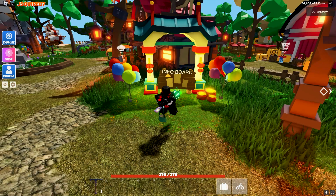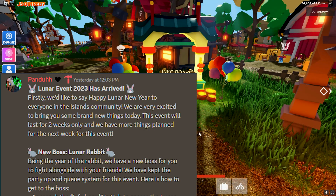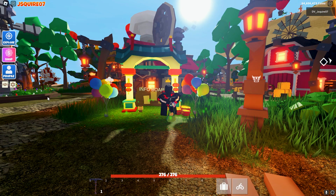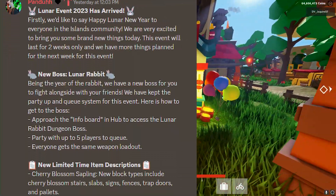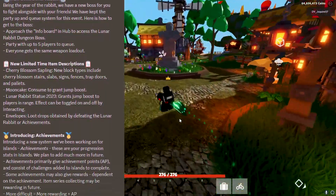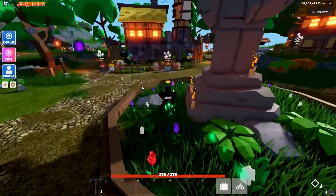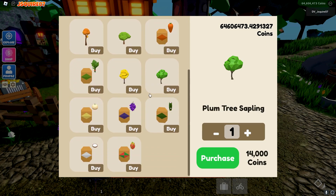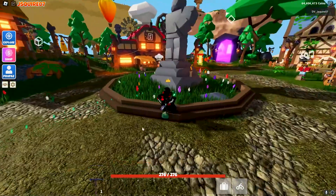I just opened up the Discord patch notes and there is so much stuff in this update. They did announce that they have more things planned for this event, so this is only like part one. There is going to be more stuff added soon, but basically we have the new lunar rabbit boss. They have new limited time item descriptions — I'm not sure what that means — but there's like cherry blossom sapling. Is that just a new wood? That's plum trees, hickory, maple. I don't think it's in there, I'm not sure where we get this from.